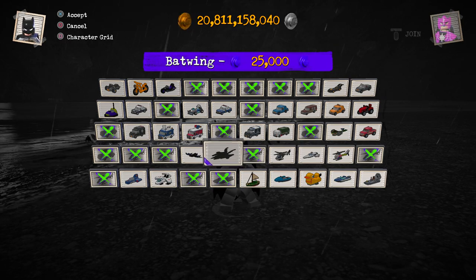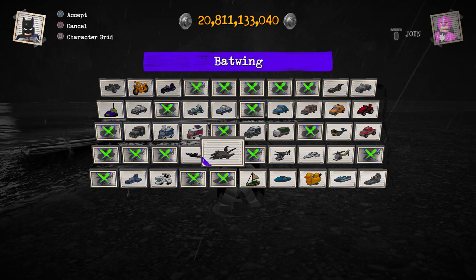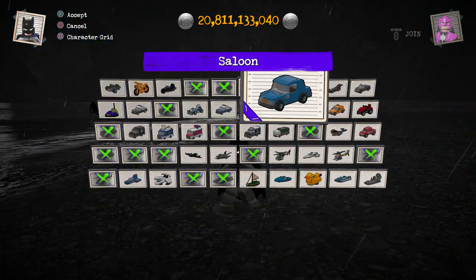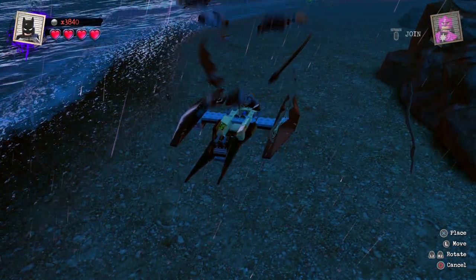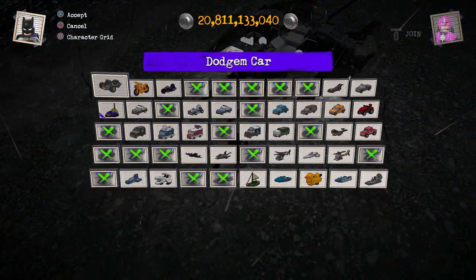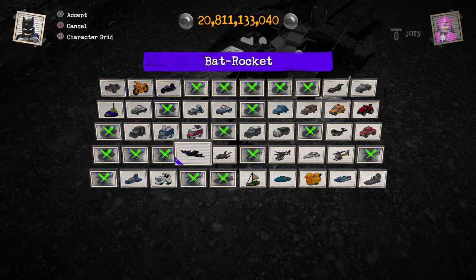25,000 purple studs — let's go ahead and buy it. It would be cool if they gave history about the vehicles, but I don't see why that doesn't happen. The Batwing is officially bought! Look how detailed it is — it looks all dark when you have the vehicle out here. You can see the details on it, but in this view you can barely make it out, just a little bit.